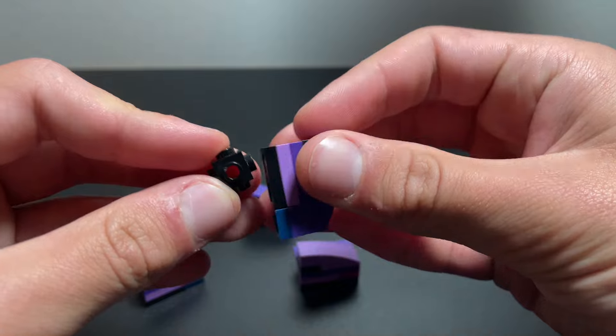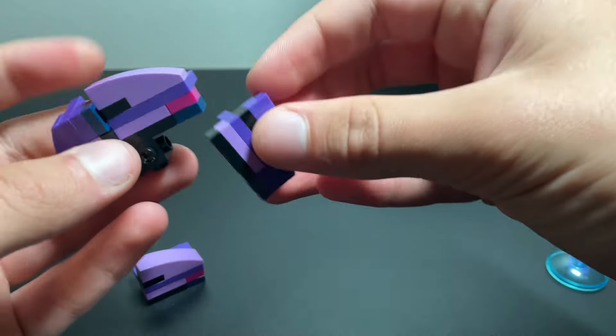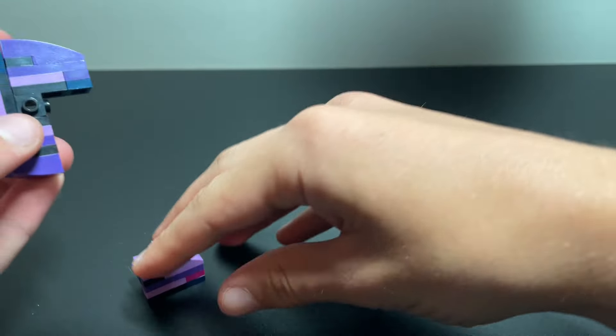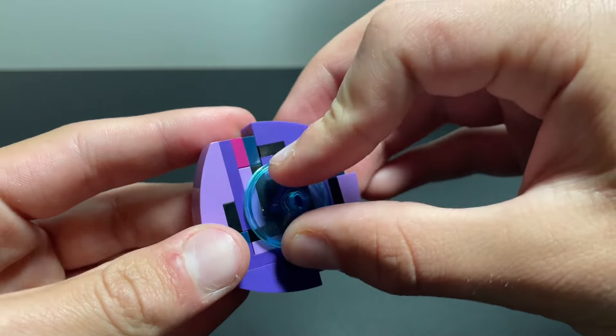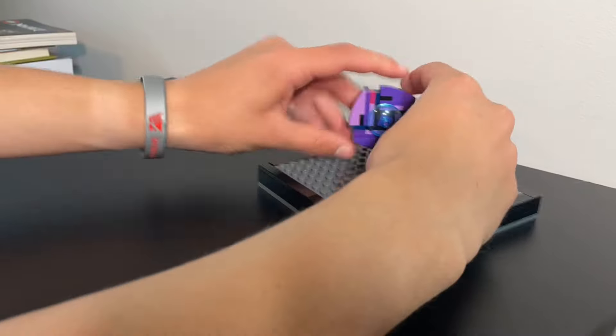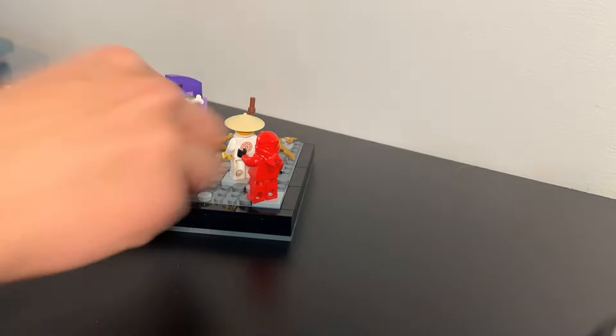For the first scene, I actually needed to try a new building technique that I haven't done before — the studs not on top, or SNOT technique — and building the portal was very interesting. I like how I was able to implement it, and I think it looks fairly good. Definitely my first time trying it, so maybe it's not the best, but let's take a look at it.